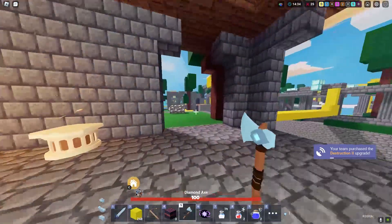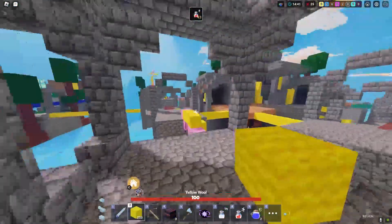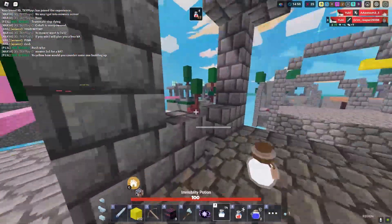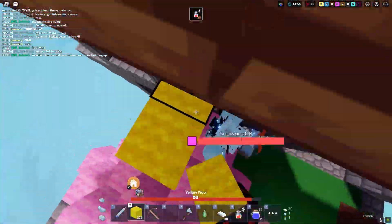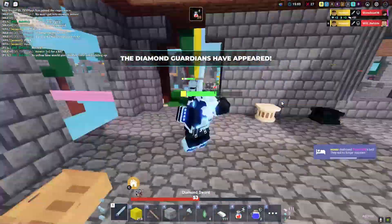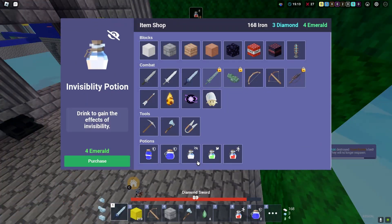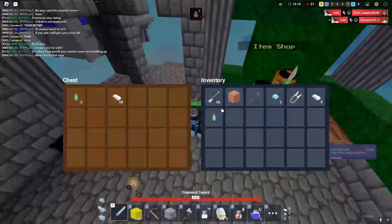Let's use a speed potion and go rush pink team. Green team just said 'yo yellow, how would you counter someone rushing up?' Siege TNT time - I need to get out of here. Oh my god, gold is in an entire fight! Broke the bed - let's go! We got the assist. We'll just heal back up normally. Invis is literally crazy - they literally can't do anything. That siege TNT was crazy!